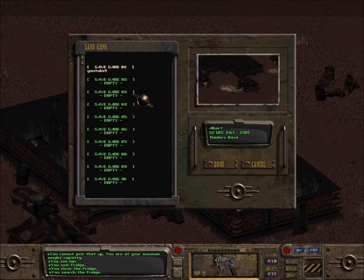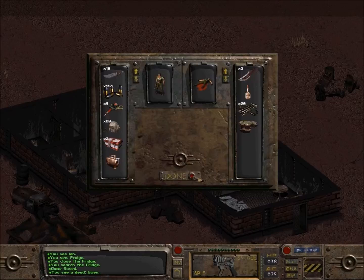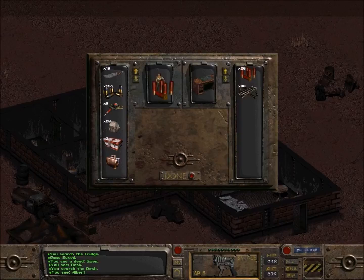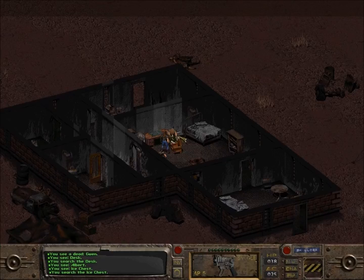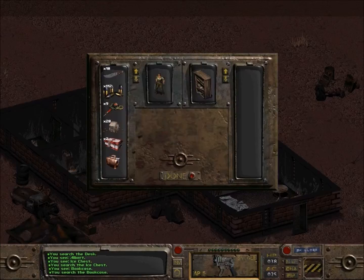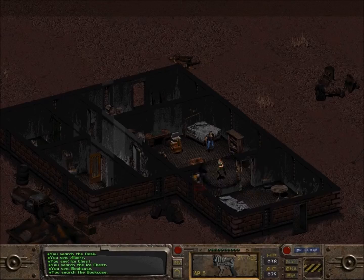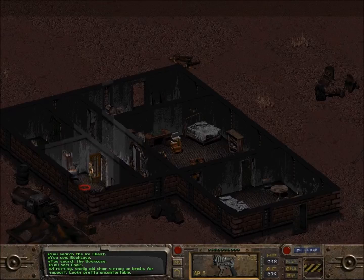Sometimes there are booby traps — they can sneak up on ya. These guys have just got tons of eagles. Let's see if we can't get into this desk for more shotgun shells. We'll take them. Take the 44 mag ammo. Let's see what's in this little ice chest — nothing. That's a crock of shit. A couple molotovs — let's take them, why not? We're going to be offloading a lot of this stuff later on. There's another ice chest. Alright, let's just make sure we got everything, make sure there's nothing squirreled away. We're good.